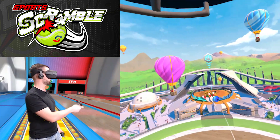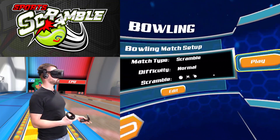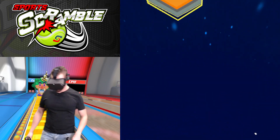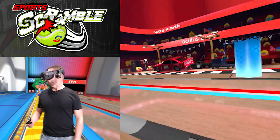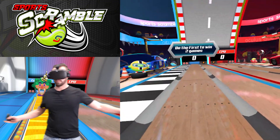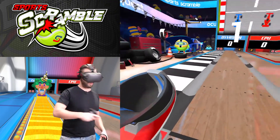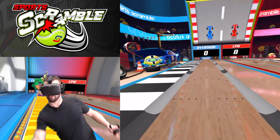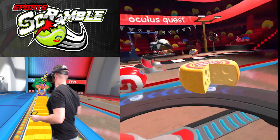Let's jump into bowling — I really enjoy this one. In tennis you saw traditional mode, so now we're going straight to scramble for bowling. You've got your ball holder here, it comes from the left around you. This is actually a speed game rather than back and forth — we're going as fast as we can. You hold the trigger and let go at the right time to roll the ball properly.